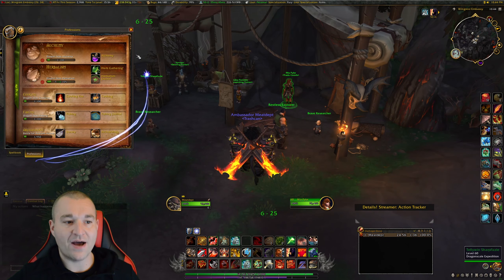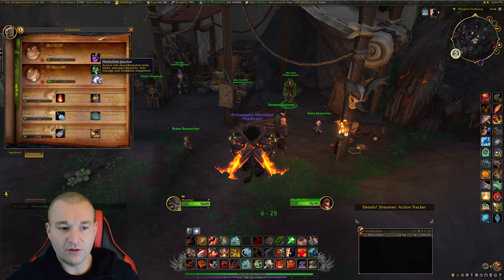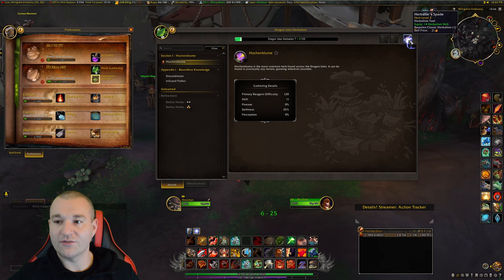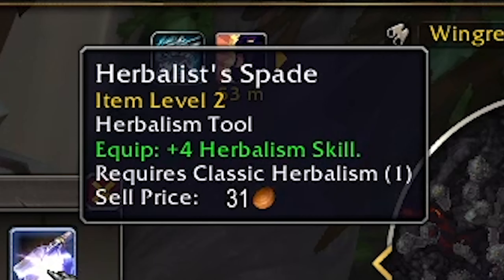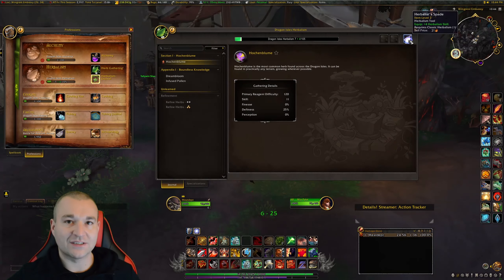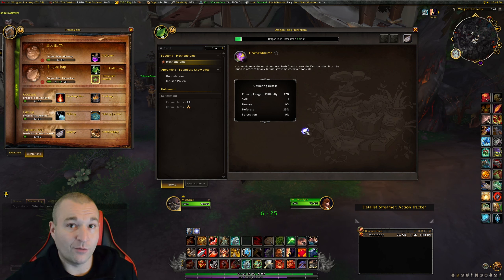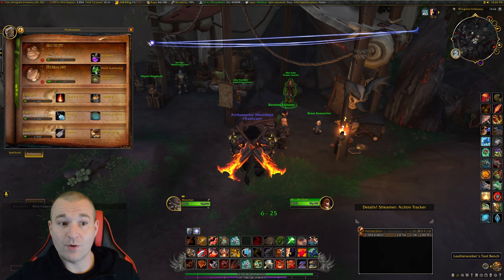When it drops in your bag, you're gonna want to hit P for the profession tab, go to the bottom, and click on your journal right here. Because now that we're in Dragonflight, we can go ahead and equip our accessories and tools. The herbalist spade gives me plus 4 herbalism skill — you'll get a skill bonus for mining and everything else. Just stick it in that slot. As you can see, my skill is 7 plus 4, so it's really 11 out of 105. What that means is it's gonna give me a little more gathering — finesse, deftness, perception — and higher quality herbs. It'll also let me pick herbs a little bit sooner.